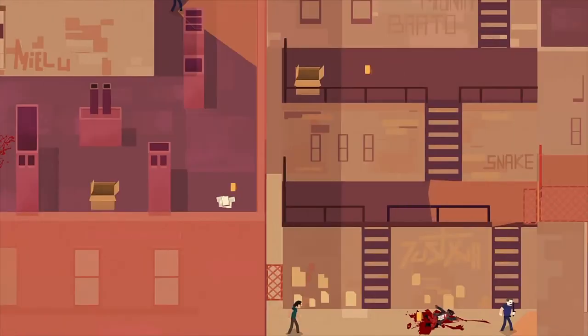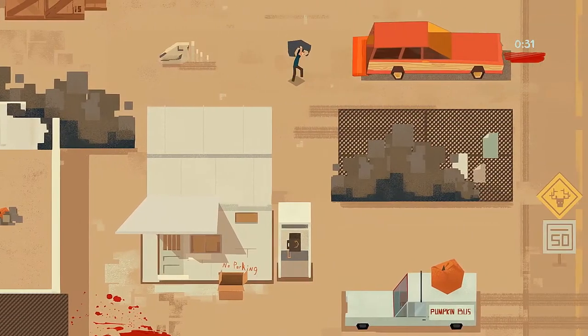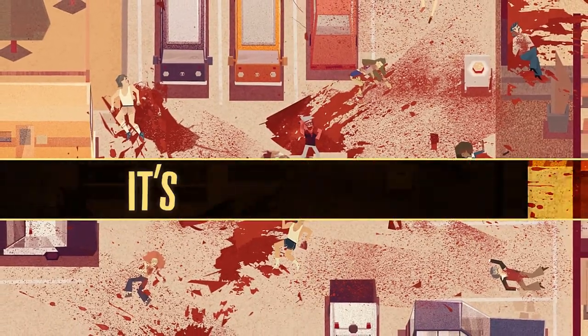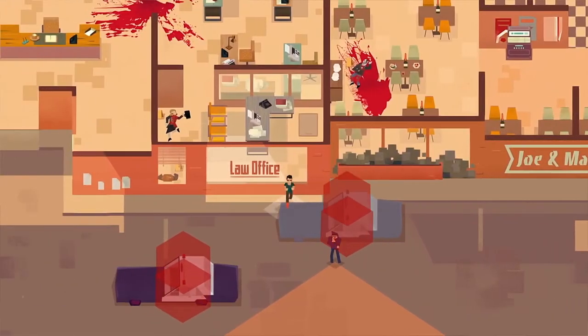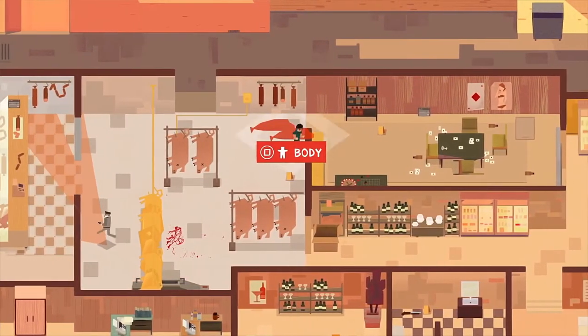The premise of the game is to control a character who is showing up at crime scenes, and his task is to get rid of the bodies, clean blood, and pick up evidence. He always needs to avoid police officers. He is a guy who is very similar to Mr. Wolf from Pulp Fiction and professional cleaners from John Wick movies, and we wanted to see how it can be translated into a game.